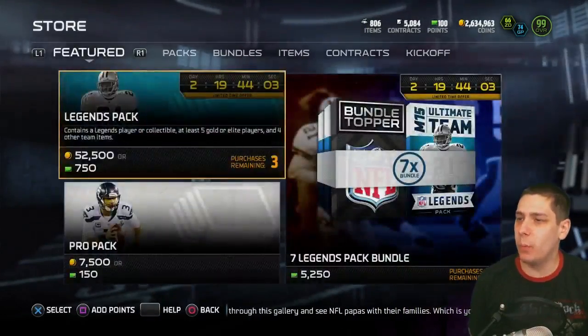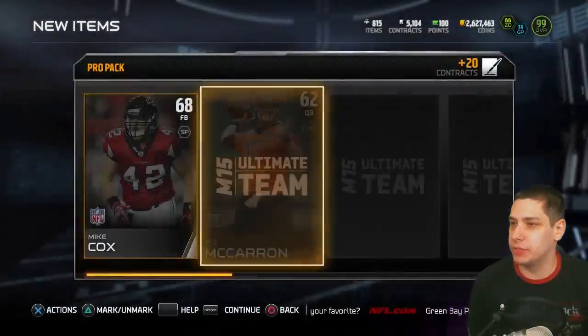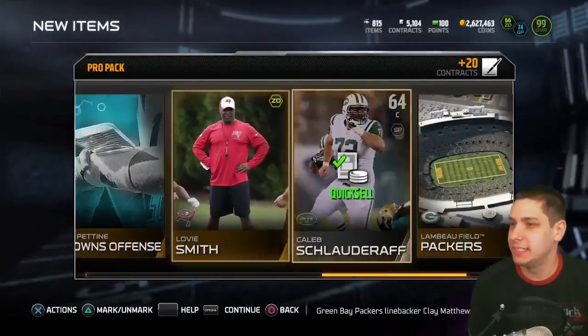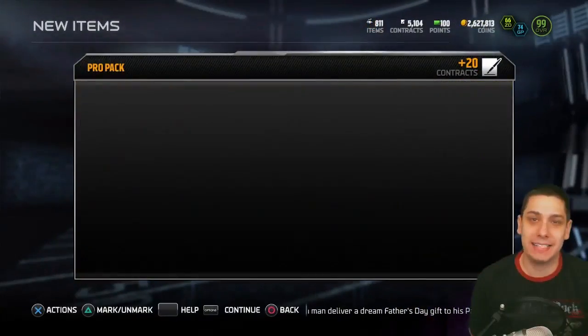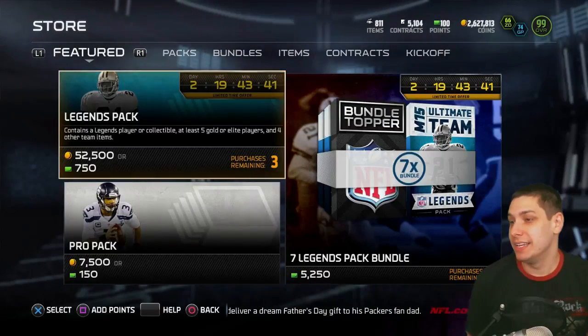Nothing really out of these packs. We'll pull one more final pearl pack and see if we get anything — wish me luck. And we got nothing. Just 70,000 coins down the drain. This is why people don't pull packs — I pulled no even base elites out of this whole thing. Really really disappointing.